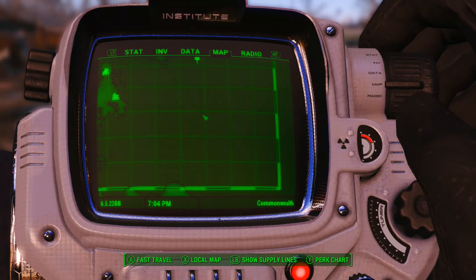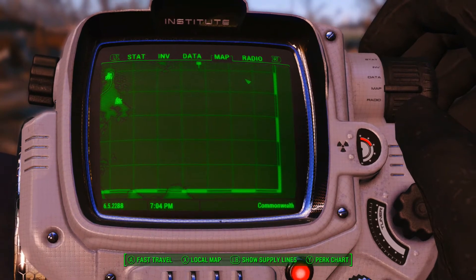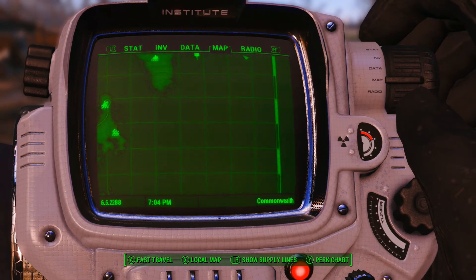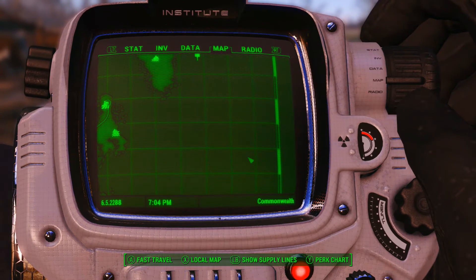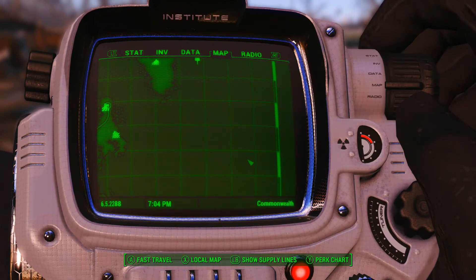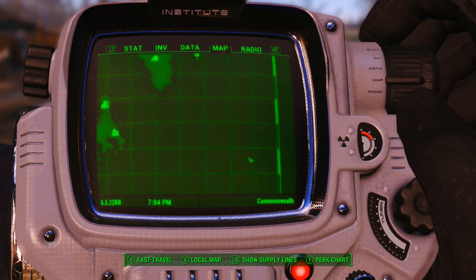This is actually going to be Bethesda's biggest add-on area they've ever done. Higher levels of radiation have created a more feral world. There's a growing conflict between the synths, the Children of the Atom, and the local townspeople. You can try to bring peace to the harbor — but at what cost? It's the largest landmass they've ever had for an add-on, with new faction quests, settlements, lethal creatures, dungeons, and more powerful high-level armor and weapons.